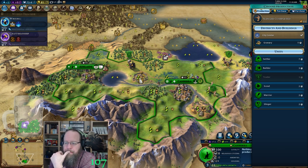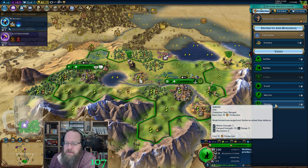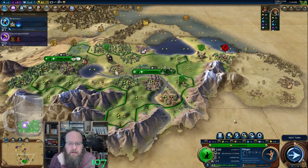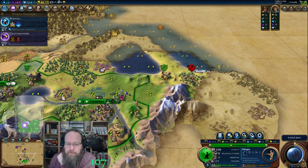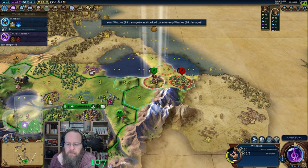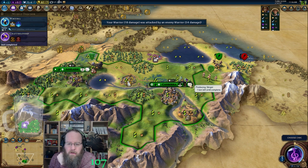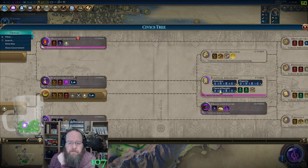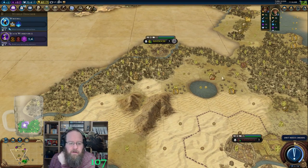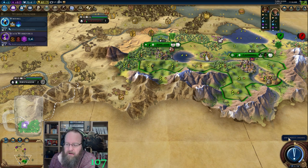I don't know how long it's going to take. Thinking two turns on writing — maybe another slinger. Magnus to the capital. One more turn on a slinger — craftsmanship done. Seven turns. I don't think I'm going to get the campus built, and we're just crushing the culture tree right now, which is great.